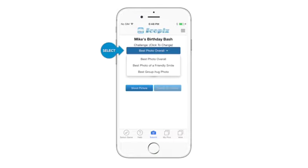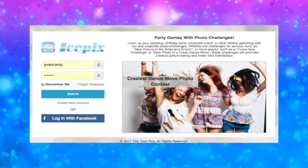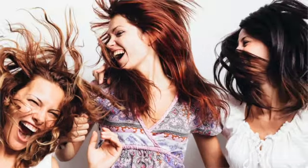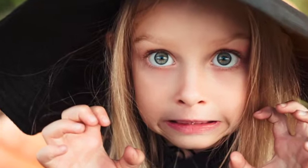Tap the Challenges bar to select a list of available photo contests. Tap the Shoot button to take a photo, and finally, tap the Submit button to submit your photo. Challenges can be serious such as best picture of the bride and groom, playful such as best photo of a crazy dance move, or even downright wacky such as a funny face contest.